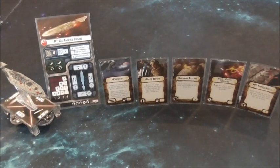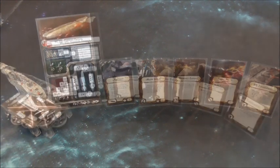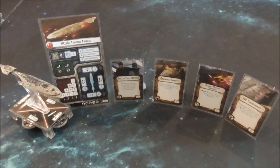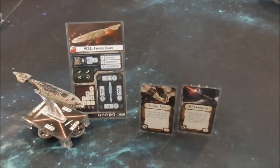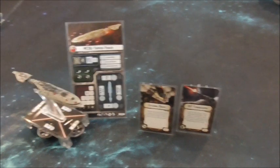Another popular build for the torpedo frigate is to swap out the two titles and get Foresight and Major Derlin — this is called the Fallen. And if for some reason you don't want to run any of the titles, you can have the same loadout but with a Skilled First Officer. If you're skipping on points, you can swap out the ordnance and turbo laser slots with External Racks and XI-7s and still be just as effective.